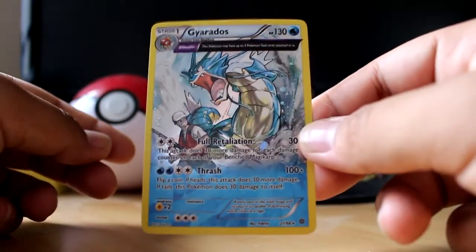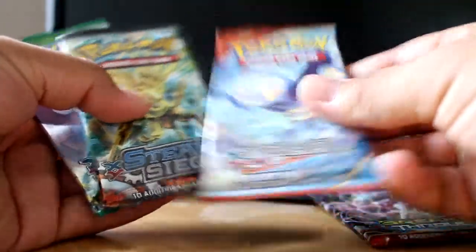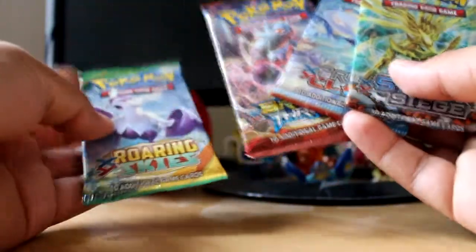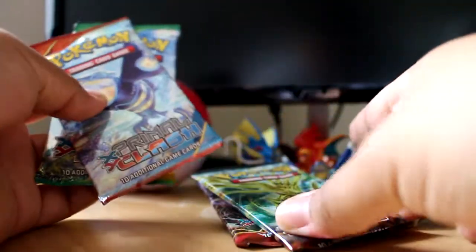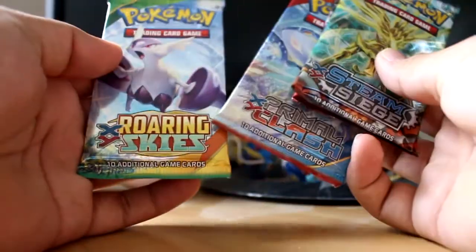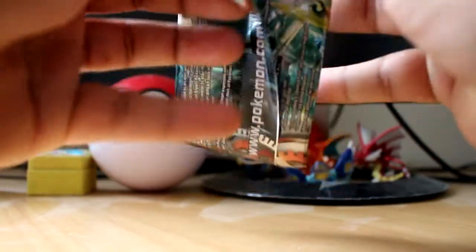Let's drop him to the side and put him in a foil. We get a booster for Breakthrough, we get Primal Clash, we get Steam Siege, and we get Roaring Skies. I'm hoping for a Rayquaza because I haven't got one yet — hopefully from Roaring Skies, or maybe Primal Clash as well. Let's save those to last and open Steam Siege first, then Breakthrough, then Primal Clash, then Roaring Skies.